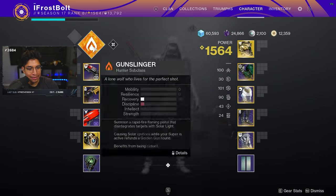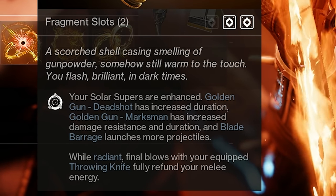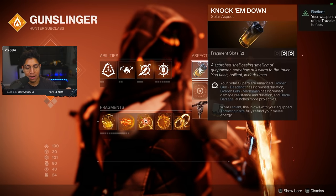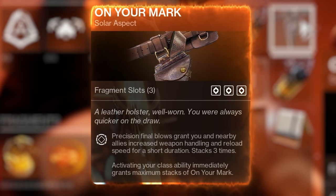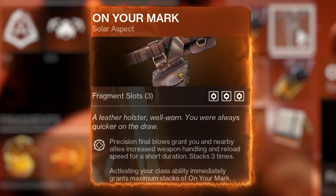To start it off, let's take a look at the aspects I think are the best. We're going with Knock'em Down. It says your Solar Supers are enhanced: Golden Gun Deadshot has increased duration, and Blade Barrage launches more projectiles. Those are the two best ones in terms of Supers. It also says while Radiant, Final Blows with your Quick Throwing Knife fully refund your melee energy — great neutral play. On Your Mark grants you and nearby allies increased weapon handling and Reload Speed for a short duration, stacked three times; activating your class ability immediately grants maximum stacks.